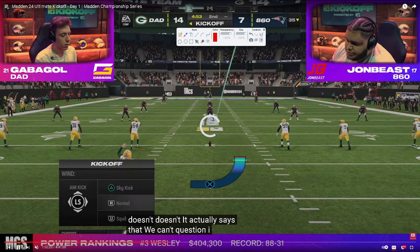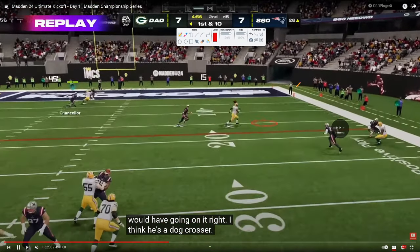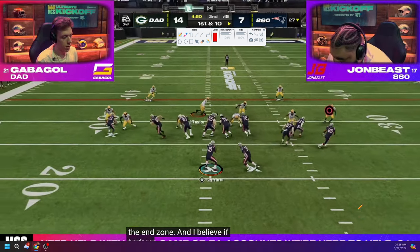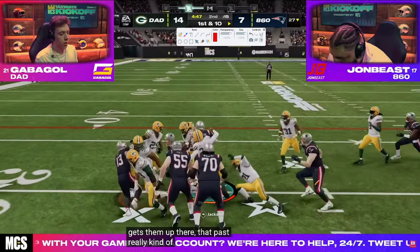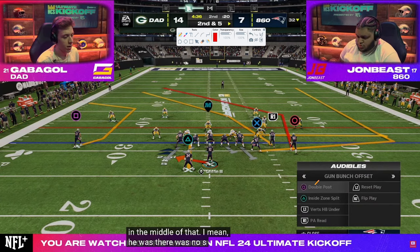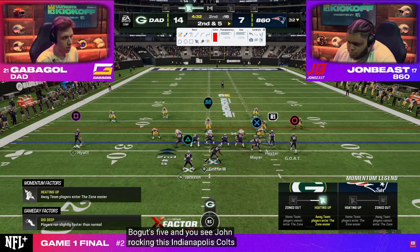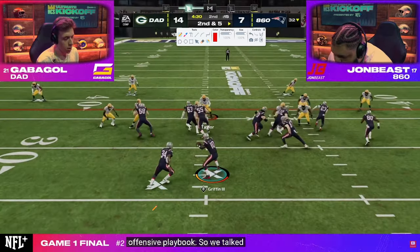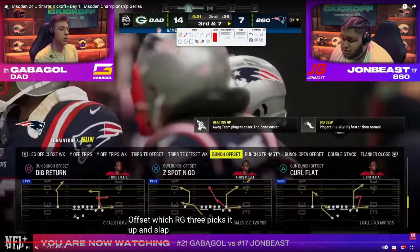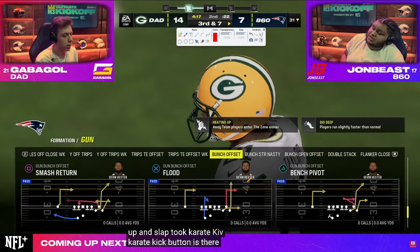14-7. Both guys are looking really good offensively, as you'd expect — two of the best offensive players in the world. We get a Buntstrong Nasty RPO read bubble audible, and at this point in the year people weren't throwing RPOs much. Inside zone split, jukebox — fumbles, RG3 catches it. Good slide by John — a lot of people wouldn't slide there and would risk fumbling again. Because he slid with his QB, he's able to protect the ball.